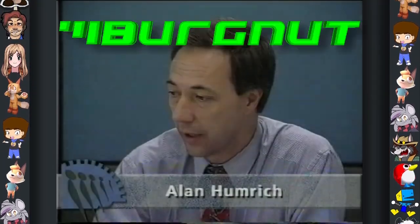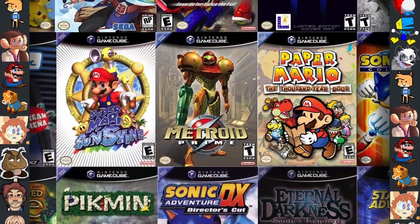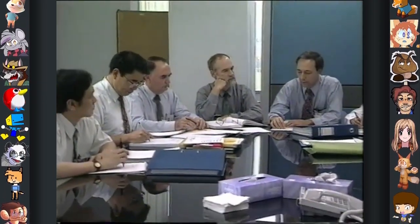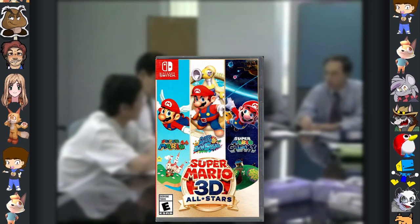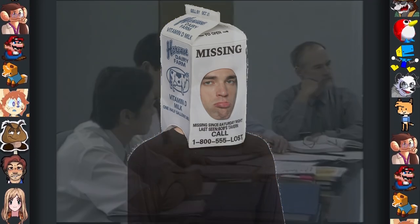Did you know? During a private interview with investors, it was revealed that Nintendo does not re-release their GameCube games because each GameCube title states "only on Nintendo GameCube." To make a port would undermine their previous statement and throw the company into chaos. When later asked why Super Mario Sunshine was playable on Switch via the 3D All-Stars collection, they visibly grew irritated and promptly ended the meeting. The interviewer hasn't been seen since.